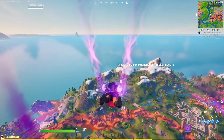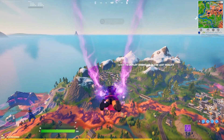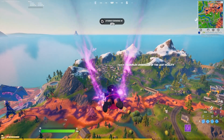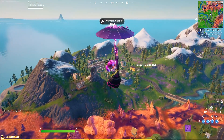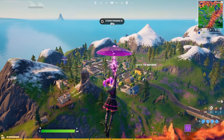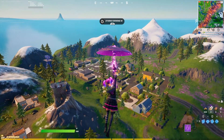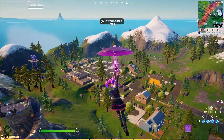The second challenge from the Ghostbusters challenges for Fortnitemares is, as you can see under the mini map, to exterminate mini puffs with a pickaxe in Sludgy Swamp, Laser Lake, or Retail Row. I'll be showing you how to complete this challenge specifically in Retail Row, however it is going to work in all three of those locations.